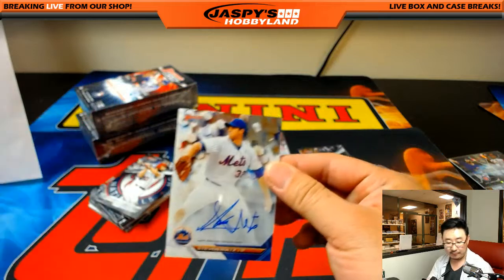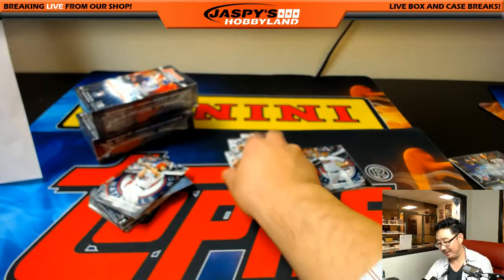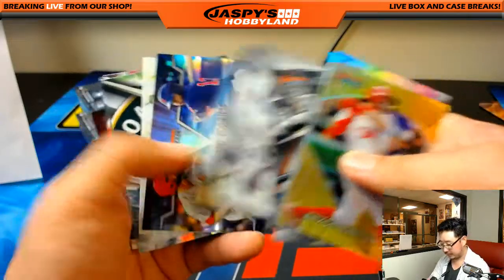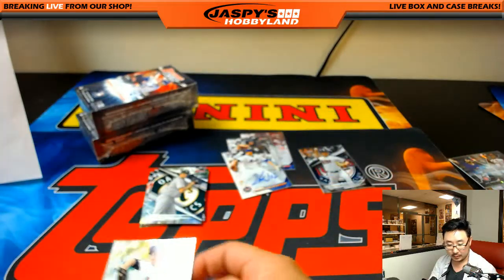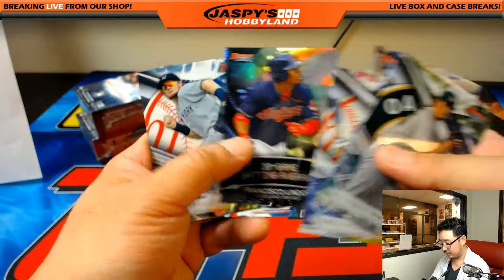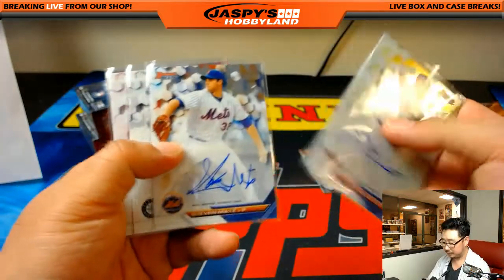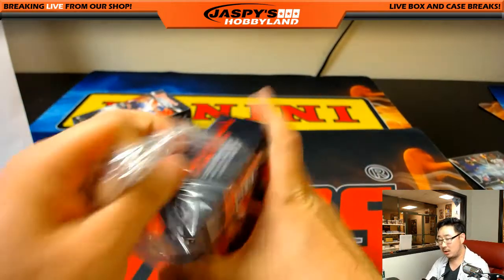The other auto right here is Steven Matz for the Mets. Matz for the Mets - Jerry Merle, last spot Mojo strikes again. How long did the Mets just sit there? A long time. The other auto - Sean Newcomb for the Braves, that goes to Jake Johnson. Clint Frazier - that's who the Yankees got from that Andrew Miller trade, if you remember.